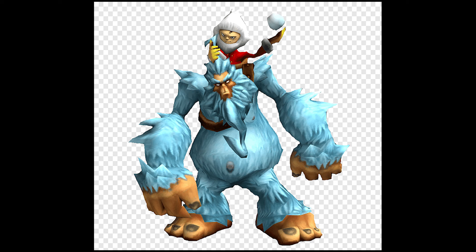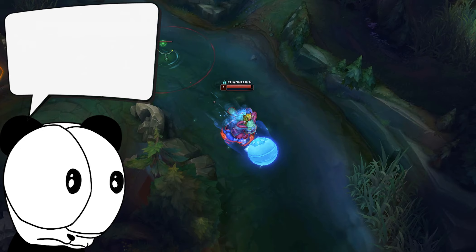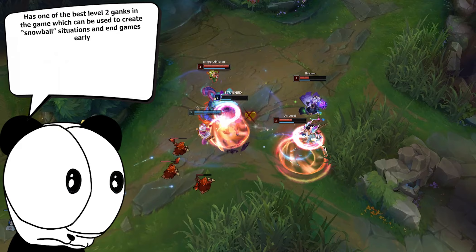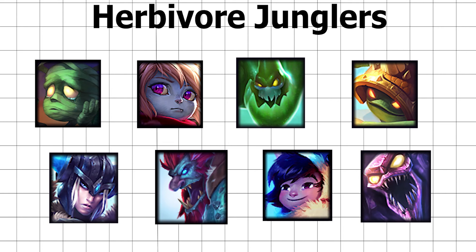Nunu is cancer. He also offers some of the best level 2 ganks in the game and has incredibly broken peel with his E passive. He also has amazing objective control due to his Devour plus Smite setup. As the game progresses to late game, he can look to make picks with his Snowball and control areas of team fights with his ultimate. Here's my interpretation of every single herbivore jungler in League of Legends — feel free to pause or screenshot to take a look.